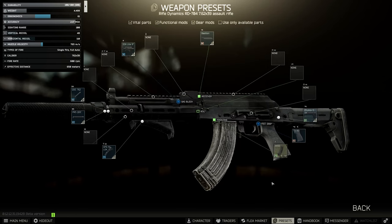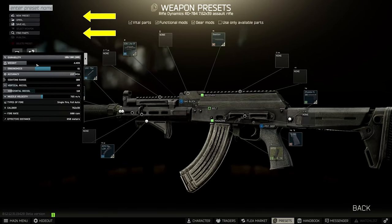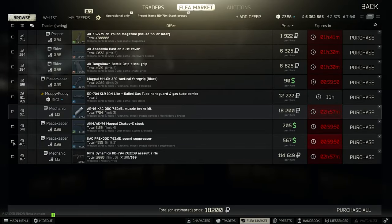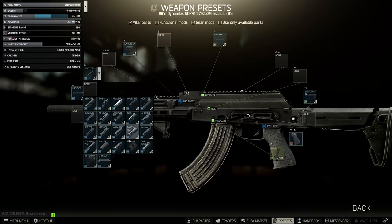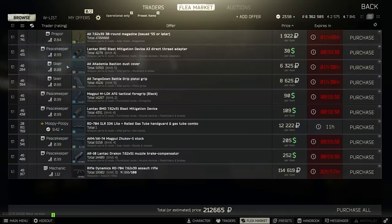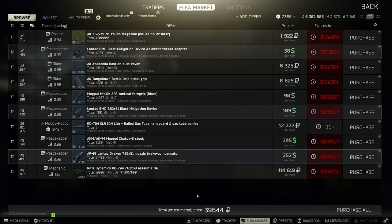With these two changes, we get to 61 ergo and 48 recoil. Whilst this is undeniably a good weapon, the issue is that the suppressor combo is 80k on its own, making the build kind of expensive at 225,000 rubles before any optics, mags or ammo. The two best alternatives in my opinion are firstly the unsuppressed build, which is 79 ergonomics and 50 recoil using the blast mitigation 3-part muzzle.